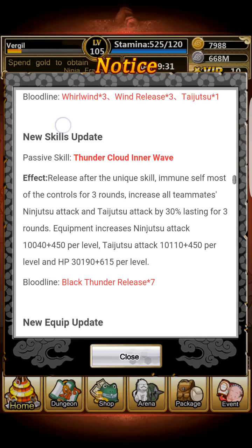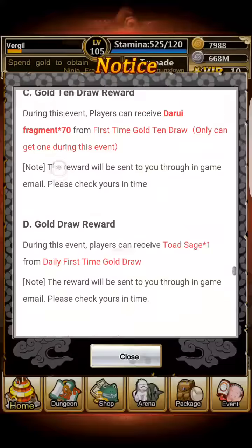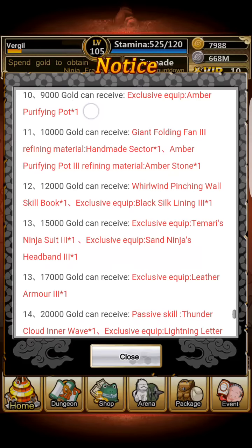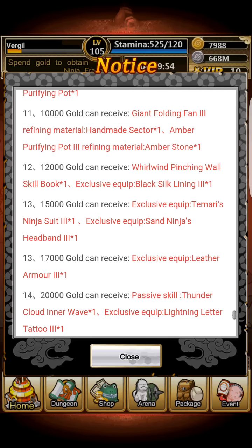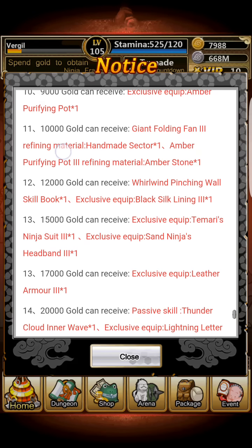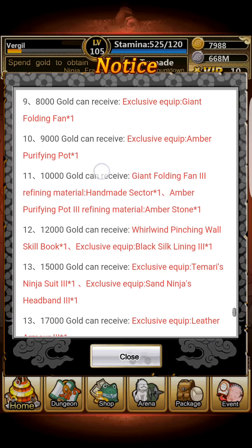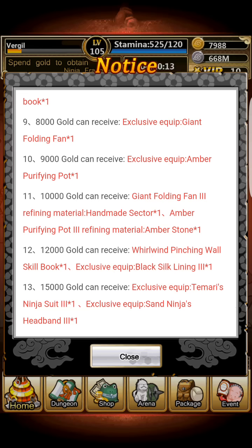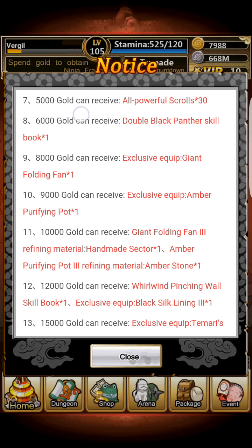For the Thunder Cloud Inner Wave passive for Darui, you once again need him at level 105 but you also need to have consumed 20k worth of gold. Same thing for his exclusive equipment the Lightning Letter Tattoo. For his other passive, the Double Black Panther skill, you need to consume 6k.